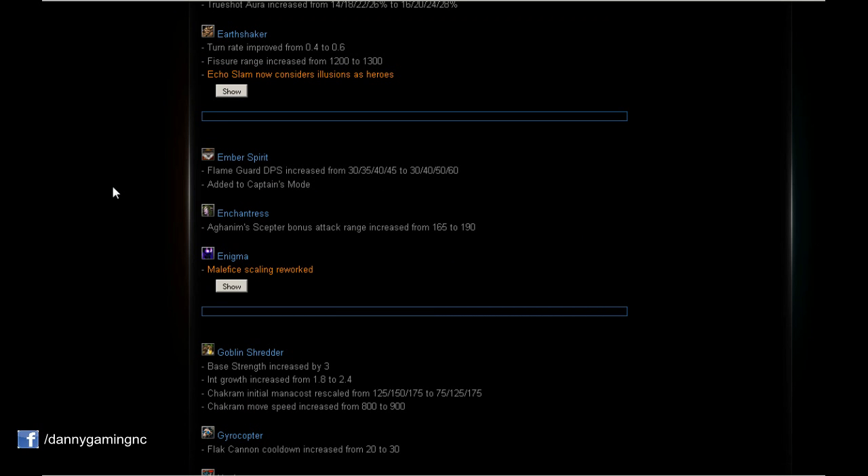Ember Spirit: Flame Guard DPS increased to 30/40/50/60 — a nice buff to Flame Guard. Ember Spirit is also added to Captain's Mode. In my opinion this hero can be used as a scary mid hero.